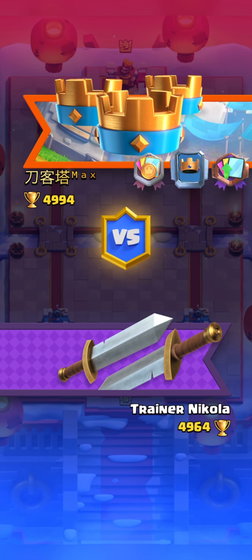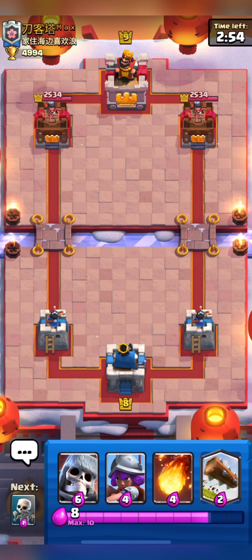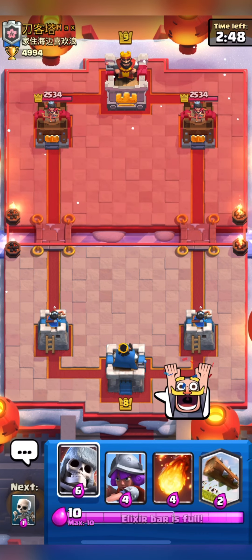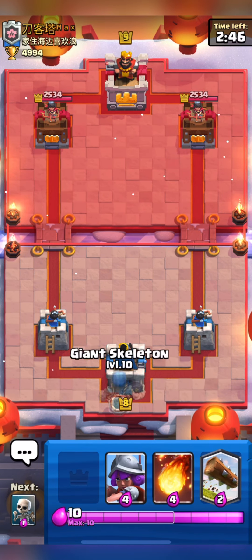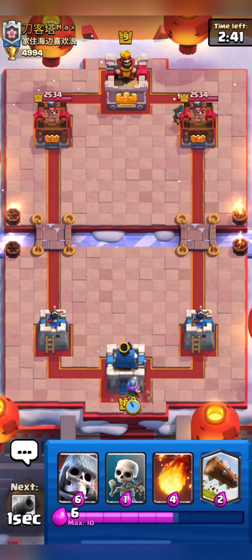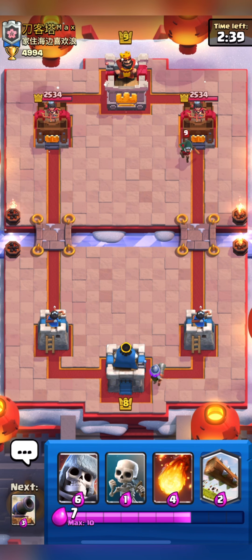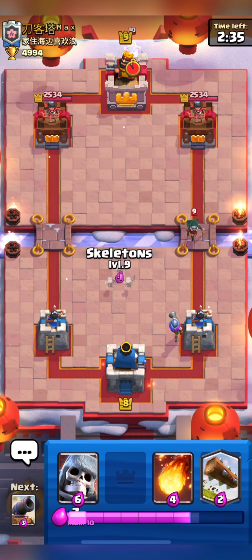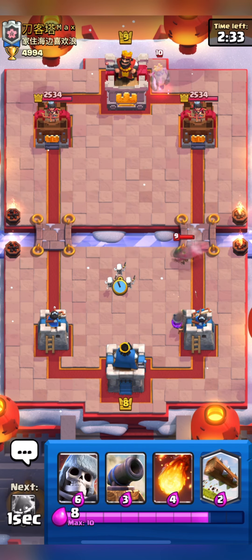We are up against a Japanese player. He is giving good luck so I will thank him and give him the Knight Emote. He started with Bandit so I will put down my Muskie. I will wait for his Bandit to cross the bridge and then place my Skellies like this. He also has a Ghost.